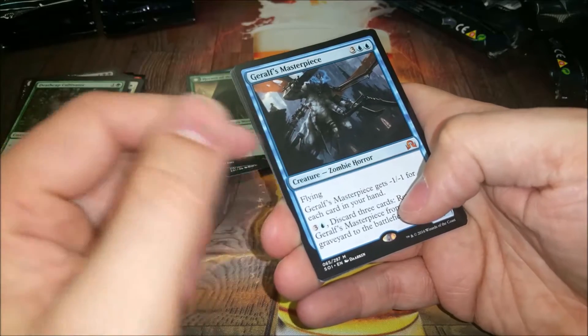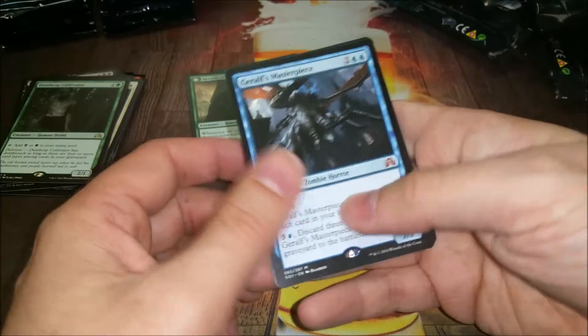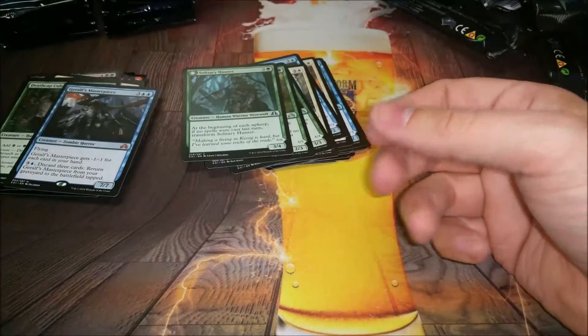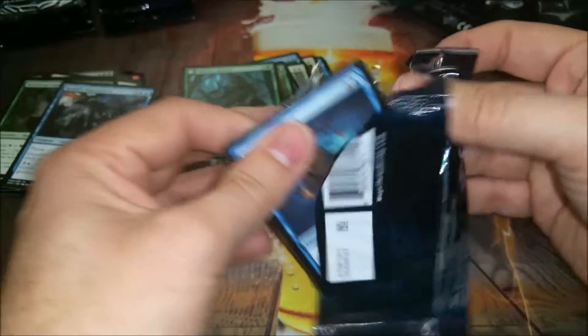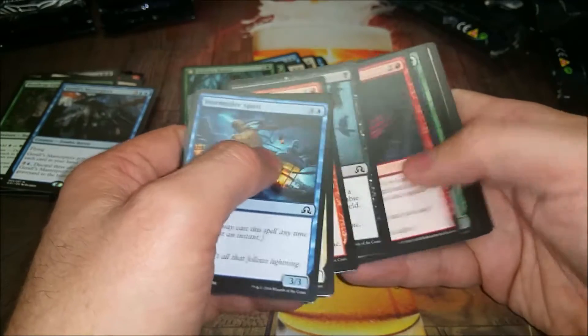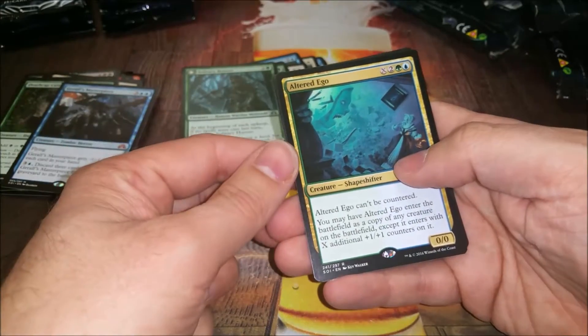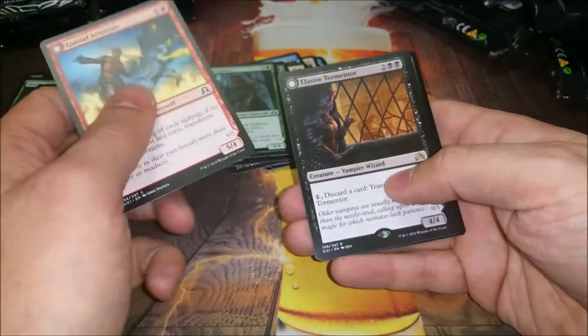Grafdigger's Masterpiece - it was pointed out this is basically Griselbrand with some stuff added. It's a seven-seven flying, and Solitary Hunter flip with another clue token. I like that card - somebody's gonna be able to break it. It's a five-mana seven-seven flyer, so there's ways you can return it to the battlefield from the graveyard. Altered Ego - so good, can't be countered and it's just the best thing on the field plus something usually.